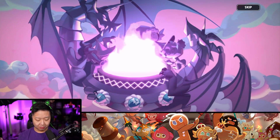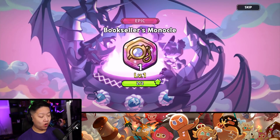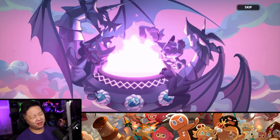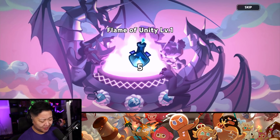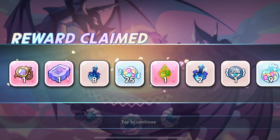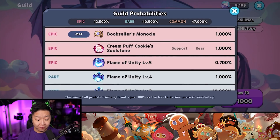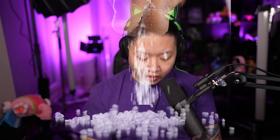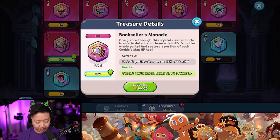Six more Big Pulls. That's another Big Flame! You can get those bricks anywhere. Bookseller's Monocle — 1% chance. Level 5 Flame Unity was 0.7% and I didn't get a Cream Puff Cookie? Well, at least we got the Treasure, and we got that last time too, so we can level it up.